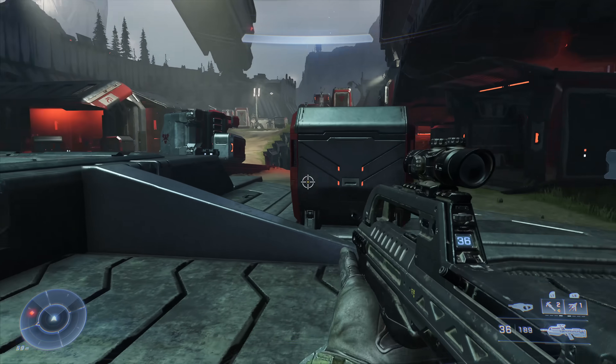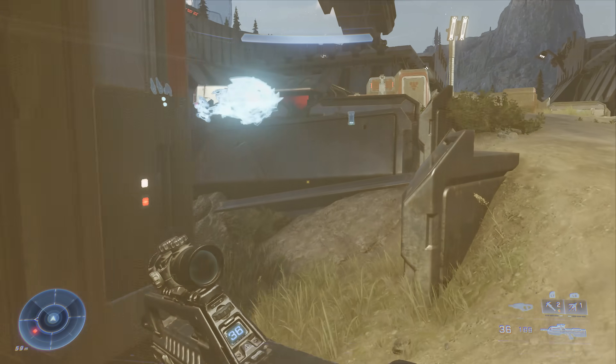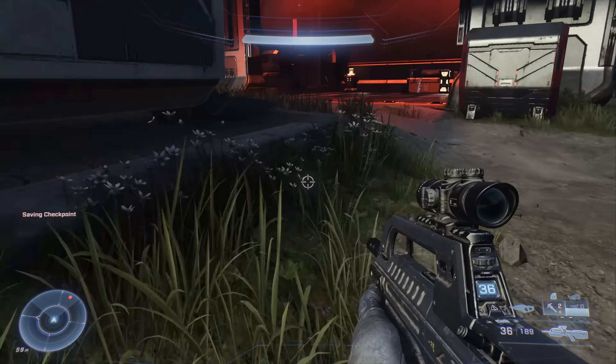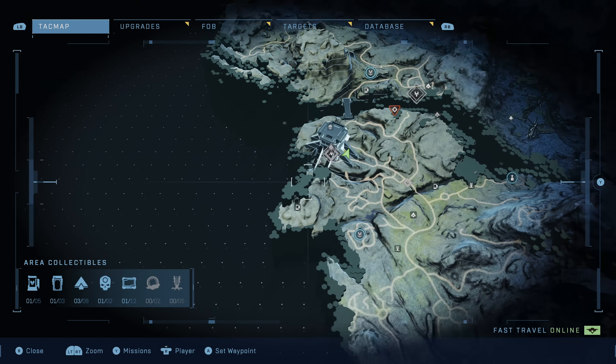Jump down out of the Tower and head towards the front of the base. There's a data pad — an audio log — in one of the buildings up here. Hit scan and you can see it highlighted inside. This is the first Banished data pad we're going to grab.